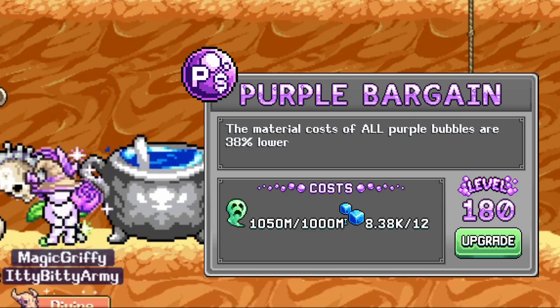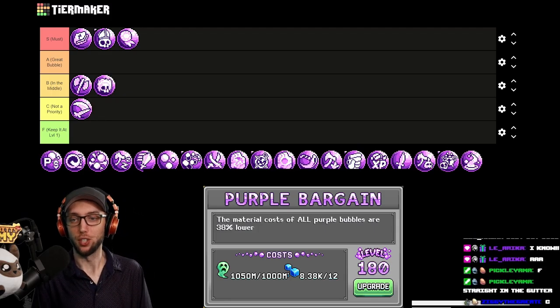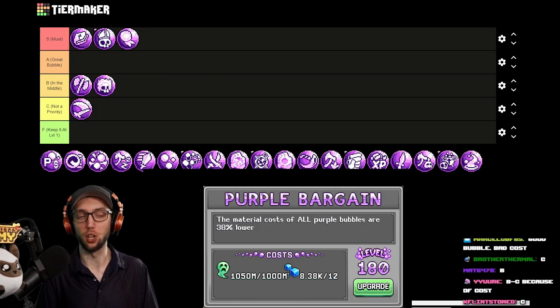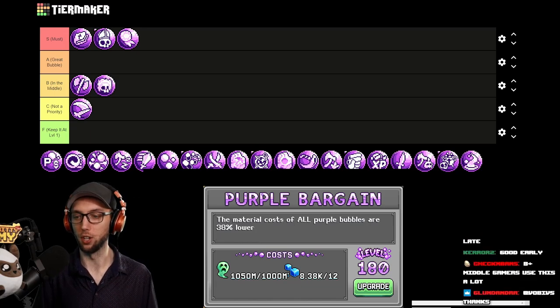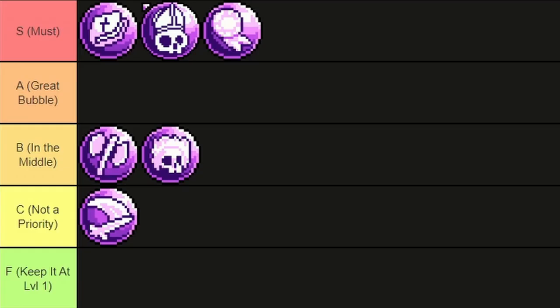Purple Bargain reduces the material cost of all purple bubbles by a percentage. This is kind of the same as every other bargain bubble — we all know it, it's not that good. It's a bad cost, starts off okay but scales really far down really quickly. It's not good early because in early game you don't get a lot of green souls. For that reason, C tier — not a priority.